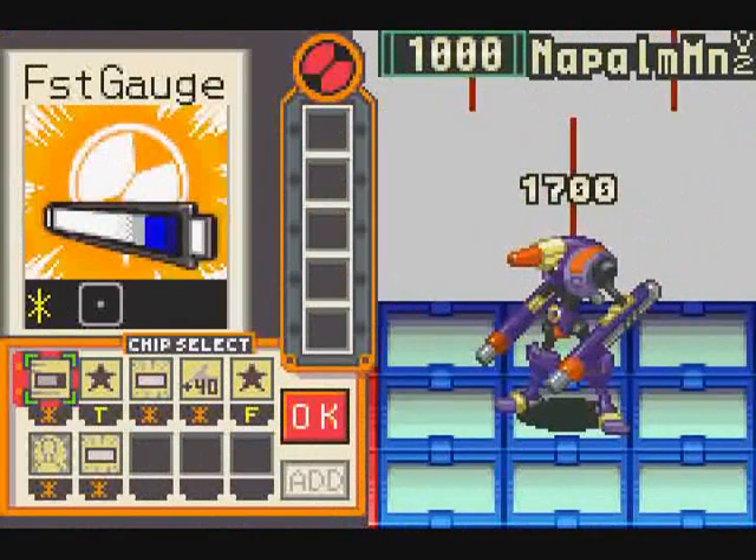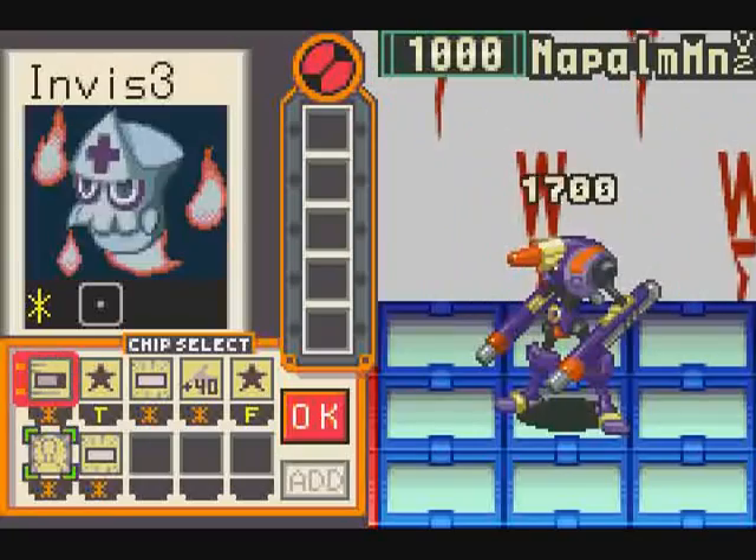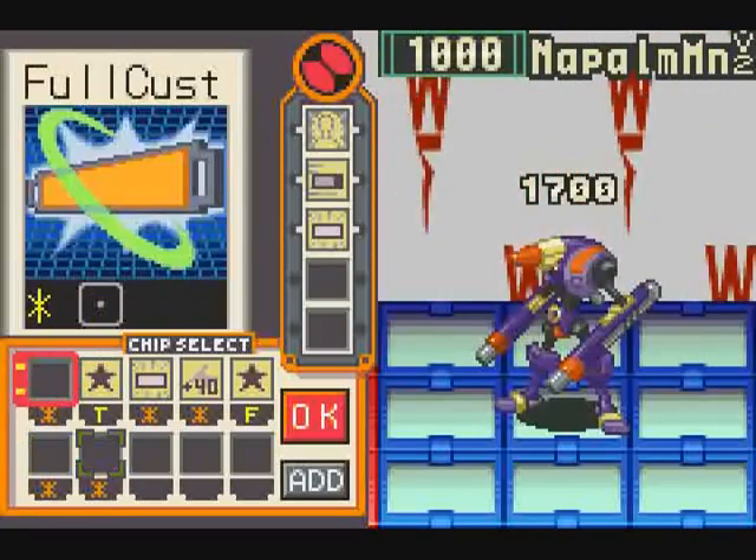And here we have Napalm Man. The thing to keep in mind with Napalm Man is he is indeed Heat Element, so that does give him a definable weakness.